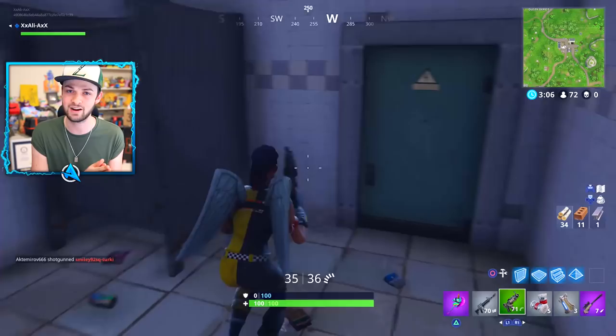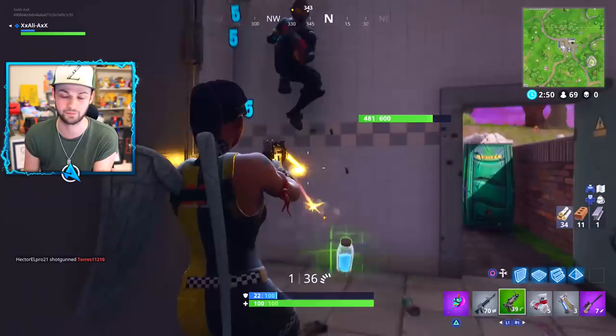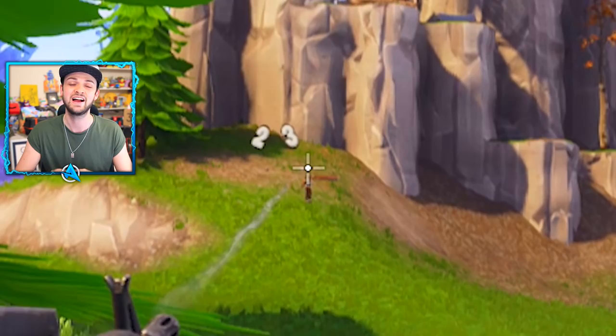There are also damage drop-off changes and 100% accuracy changes. A lot of these have been taken over from the shooting test mode. Now when you aim down sight, if you do not move, your crosshair will go all the way to the smallest crosshair possible, which means you're about to deal a 100% accurate shot. On screen you can see me melting someone with this brand new accuracy — three shots, gone.